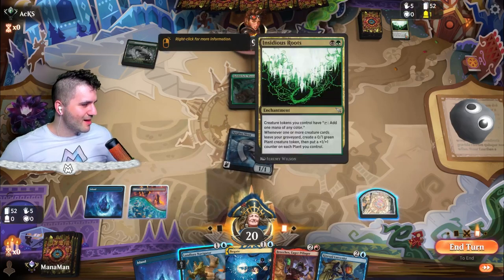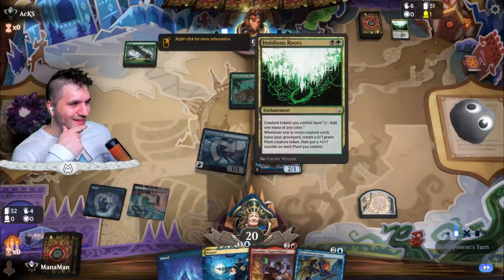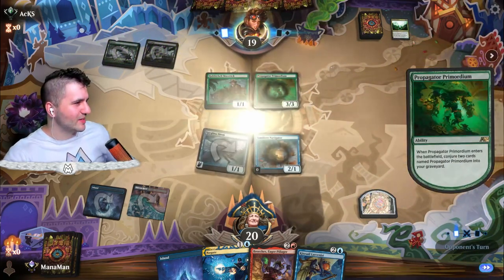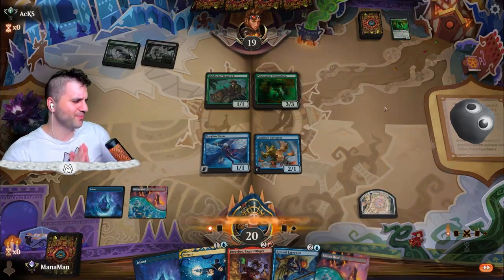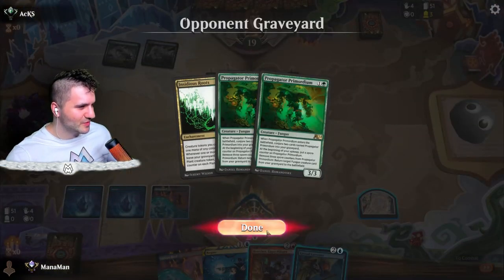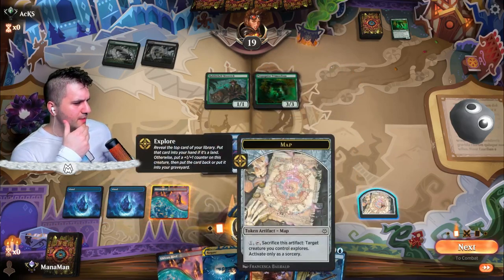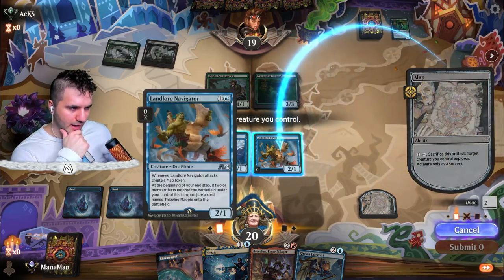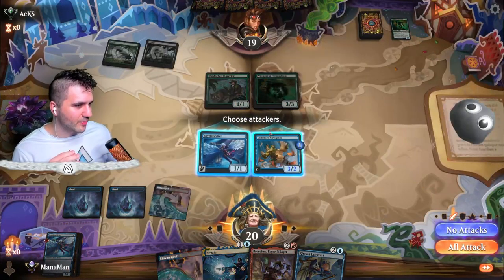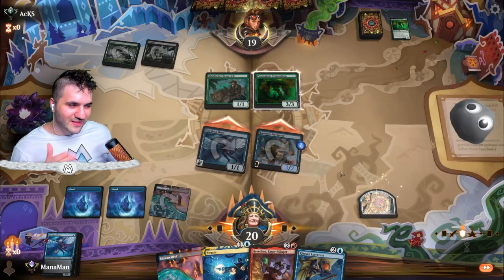I'm confused why they put the Insidious Roots away — what do you have up your sleeve? Swing in. I'm going to drop this. Typically I'd hold the Negate. They put away the Insidious Roots, that makes no sense. Wouldn't you want Insidious Roots to block me from swinging? Going for the buff — now they can jump block or swing in, but either way I can swing with the Navigator. Breaches is pretty good but this is fine.